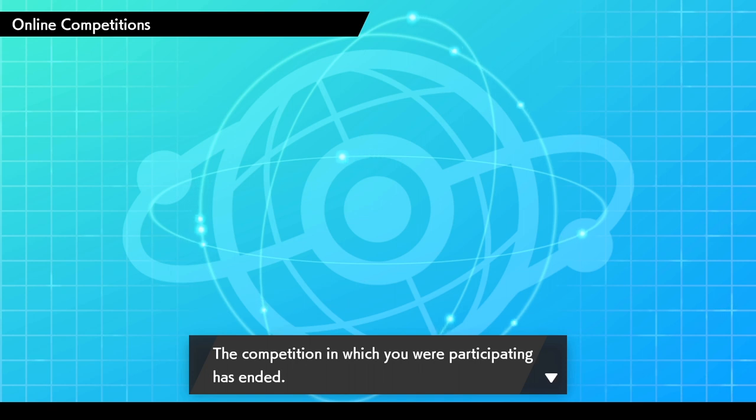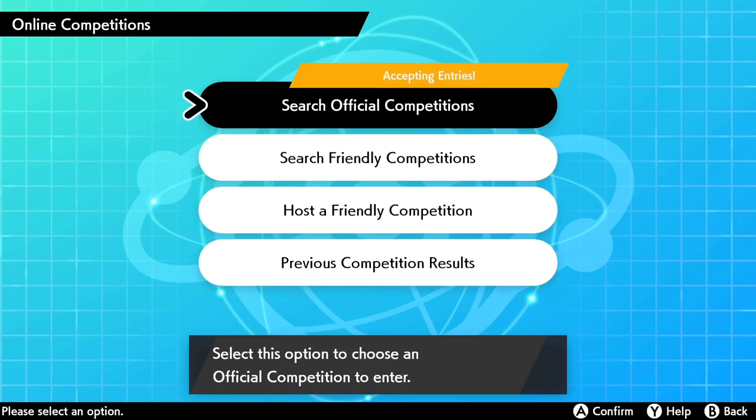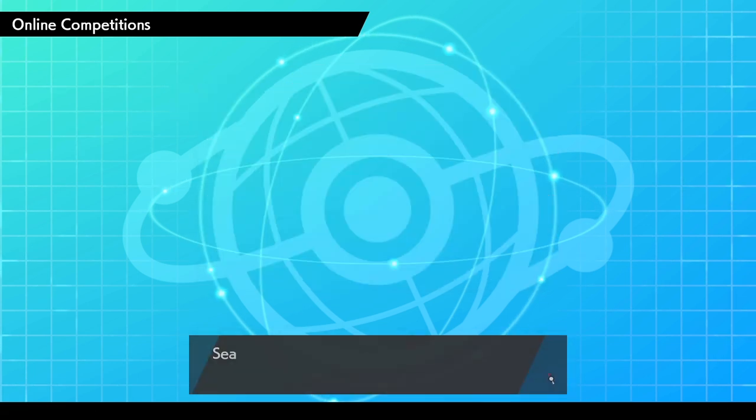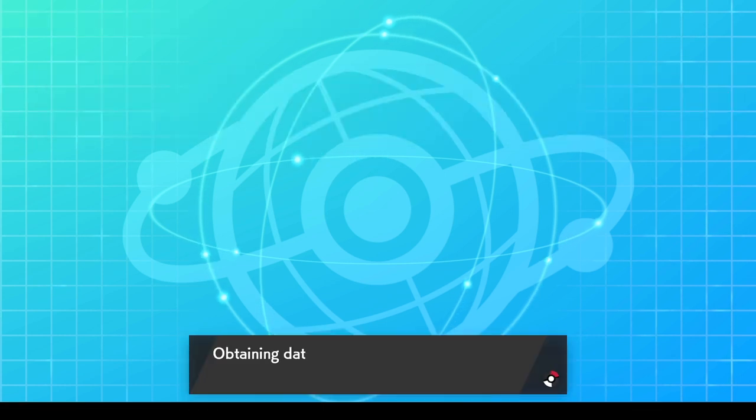It's going to say 'Check the status of the competitions.' It may say a previous competition has ended — don't worry about that. We're going to search for Official Competition, and it should already say 'Accepting Entries.' If you see anything other than that, entries may be closed. Let's search for official competitions and find the International Challenge February Masters Division.